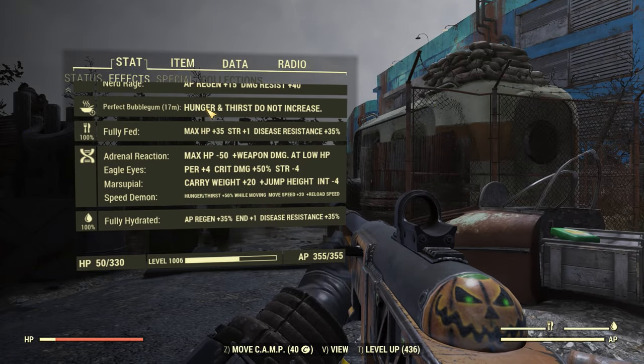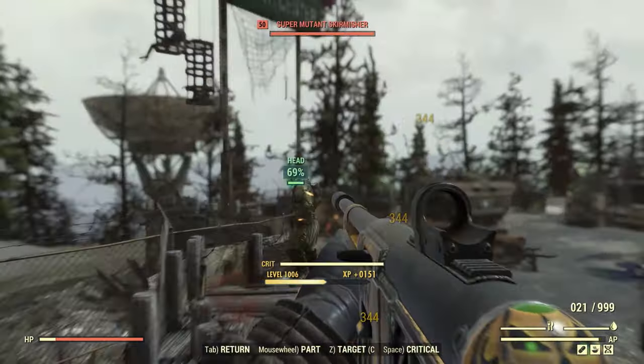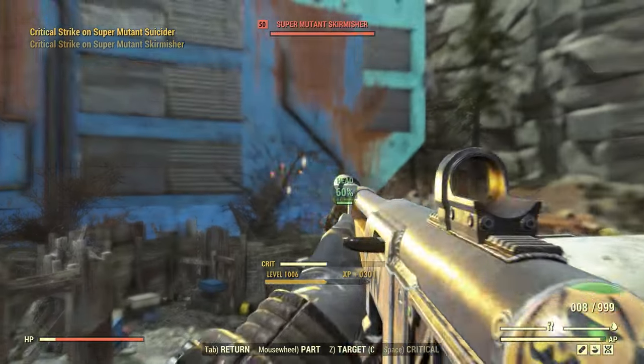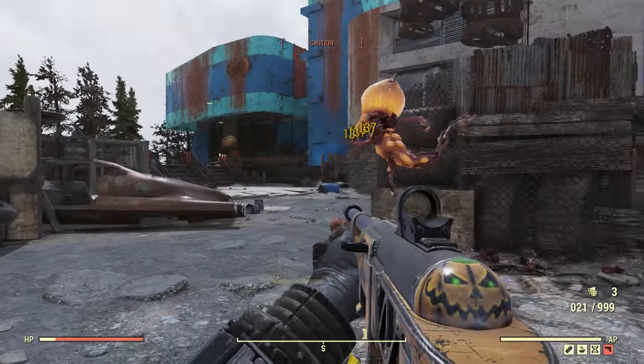Starting off with a quick demonstration outside of West Tech, you can see that I have no chems active or extra buffs, and I'm still able to put out some really solid damage numbers. We're getting around 379 damage on those headshots, and on a crit we can even get up to 667.